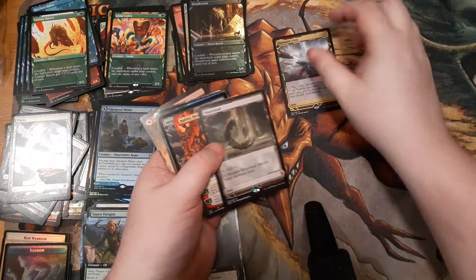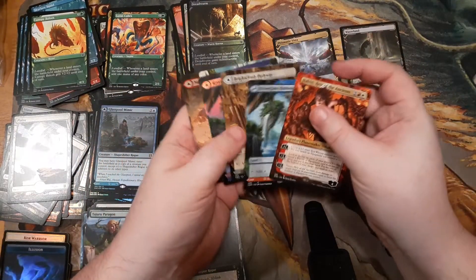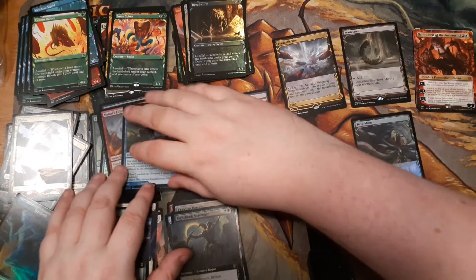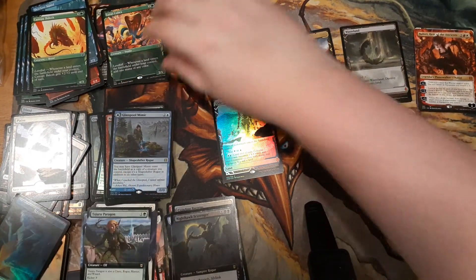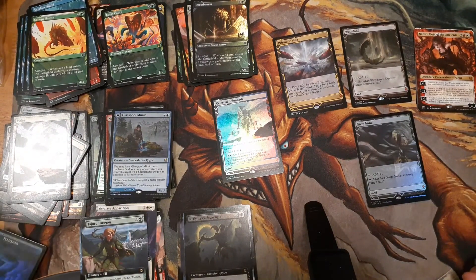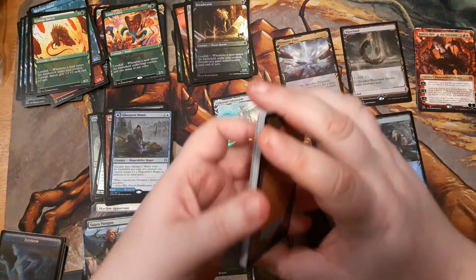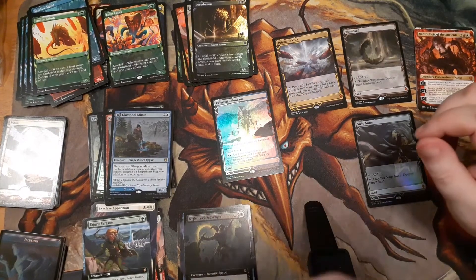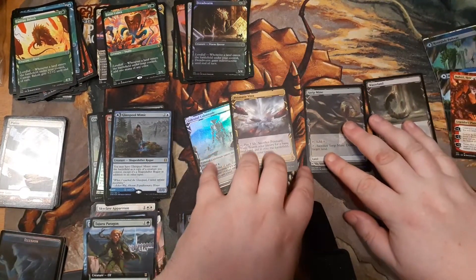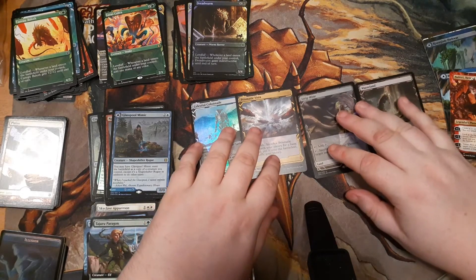I ended up with not just the two guaranteed expeditions but two more foil expeditions. We've got multiple borderless double face cards including one foil, and a borderless planeswalker — not to mention all the other cool foil rares, showcase rares, extended arts, foil extended arts, and all this stuff. So much shininess, so much bling. Was it all worth it? Yeah, especially to get to share it this way. Maybe someone else will enjoy watching this video of me enjoying opening all this. Signing off — have a great day!